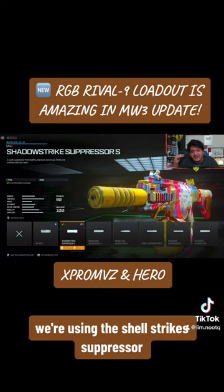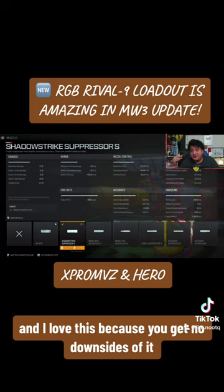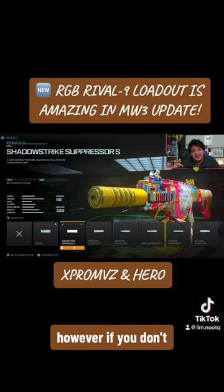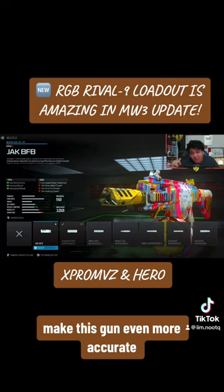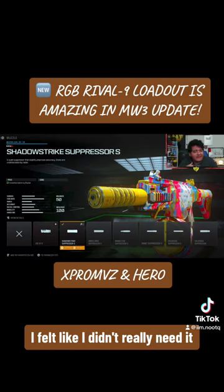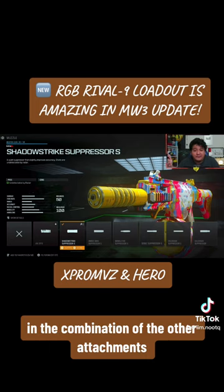For our first attachment, we're using the Shadow Strike Suppressor S, allowing it to stay off the minimap every time we shoot. And I love this because you get no downsides. However, if you're not a fan of the Rival 9's recoil, you could also use the Jack BFB Muzzle to make this gun even more accurate. But with my build, I felt like I didn't really need it, and I was accurate enough with the Shadow Strike Suppressor and the combination of the other attachments.